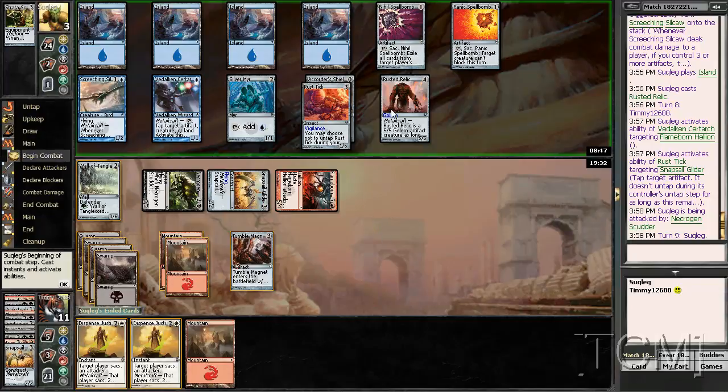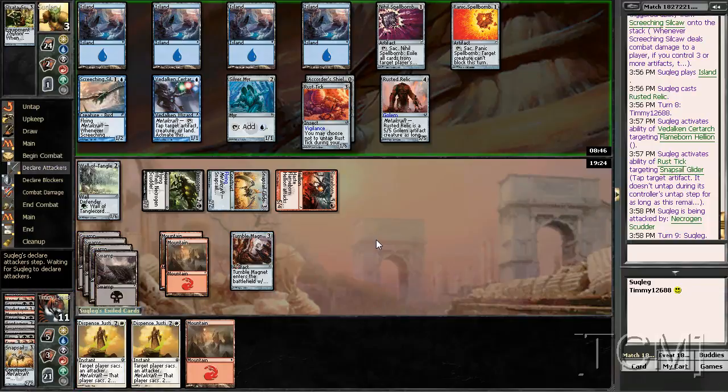Getting to combat — he swings with this. 5, 6, 7, 8, yep. So if he plays another flying creature... yeah, so he's forced to attack. He doesn't have another flying creature — he has to hope I don't see it. But I do. That doesn't do anything because I block with my wall.